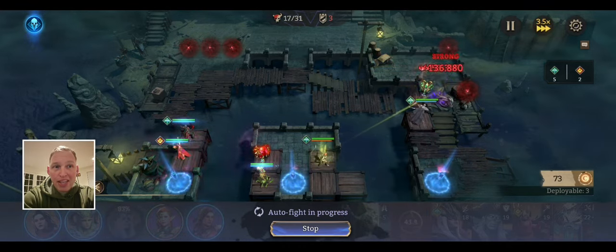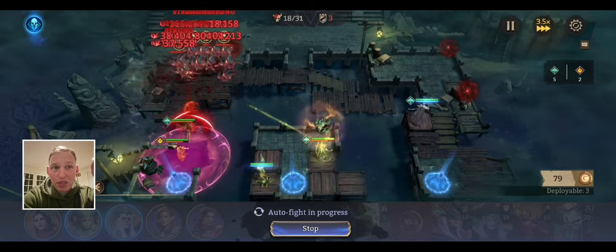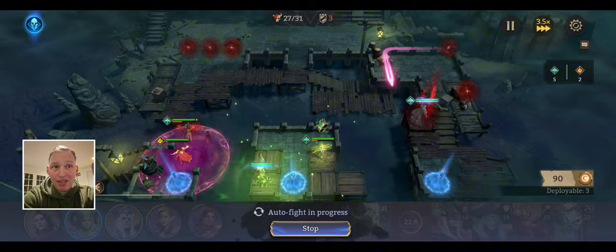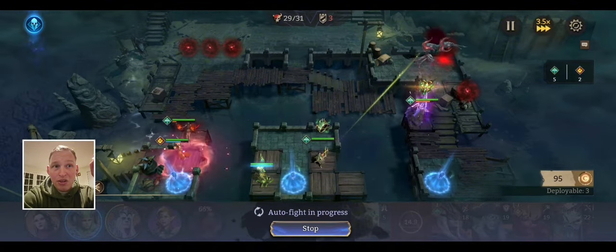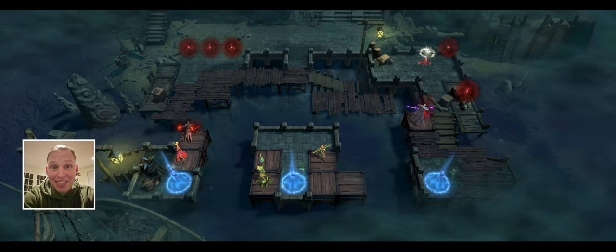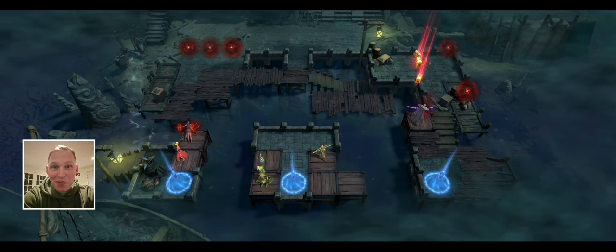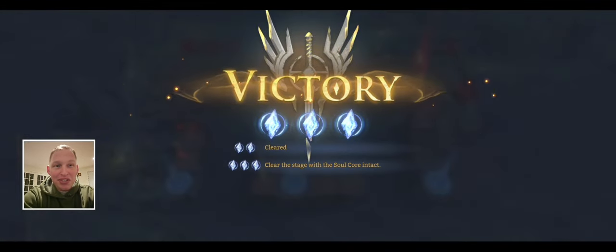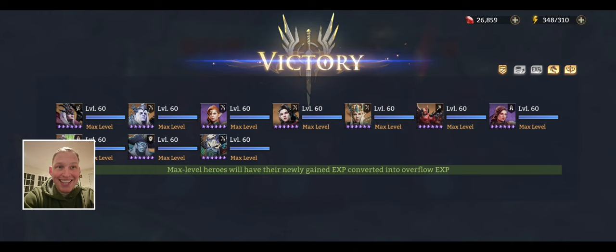Silas goes down on the right. Idril ults just before that monster comes into frame, kills it before it has a chance to attack Silas. Silas builds his ult, he starts it. That last monster took two hits — normally it only takes one and the run finishes a fraction of a second faster. Oh well, you get the idea.